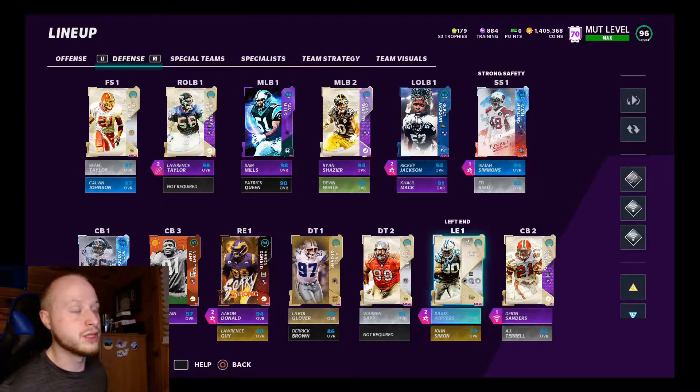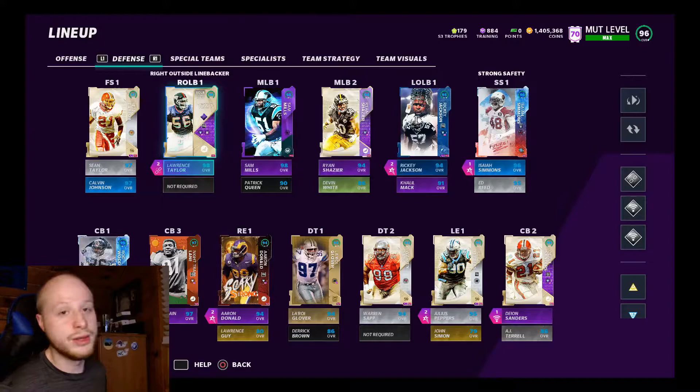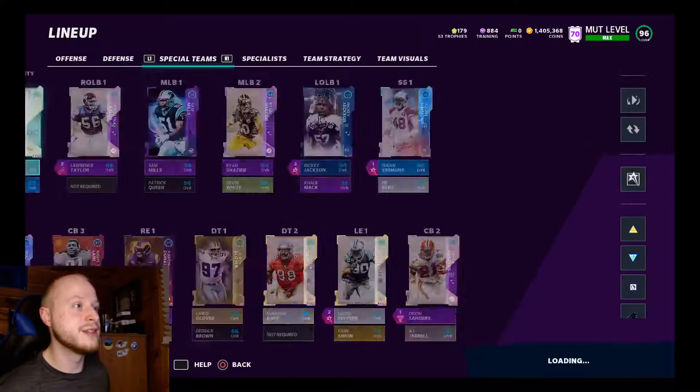Heading over to the defense, we're rocking four Double or Nothing — Peppers and Donald are at left and right but actually play defensive tackle for me, and Ricky Jackson and Lawrence Taylor are on the edge. All four of those guys have Double or Nothing, along with my three cornerbacks all having Acrobat. With my extra AP I went with Recuperation on my user, Isaiah Simmons, so he won't get tired covering multiple things at once.